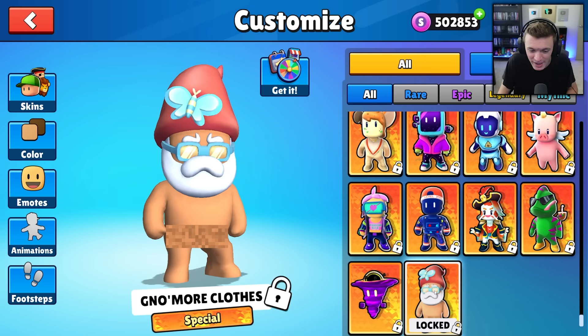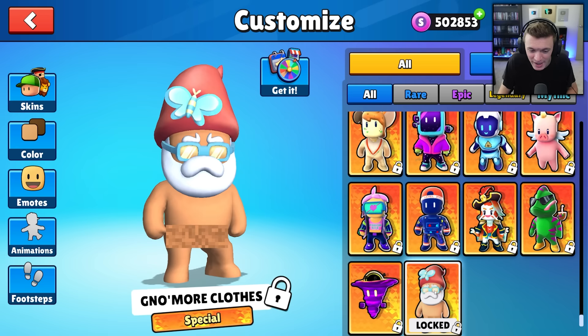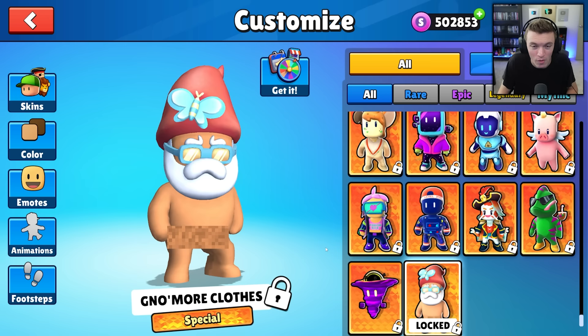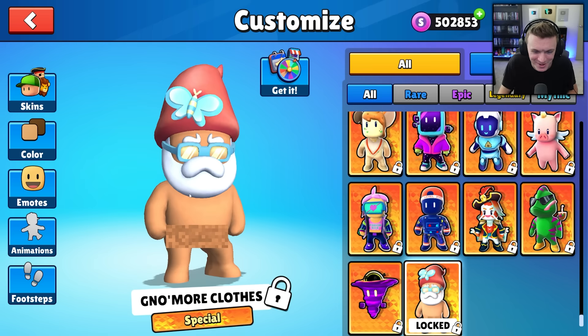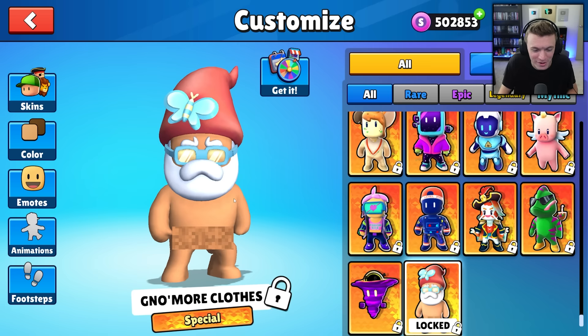And then we have 'No More Clothes' — a naked gnome skin. I don't like how you can see the butt cheeks when you turn it. This is now the third naked skin in Stumble Guys — they've had Free Spirit, then Unpeeled which is the naked banana, and now No More Clothes. Interesting choice.